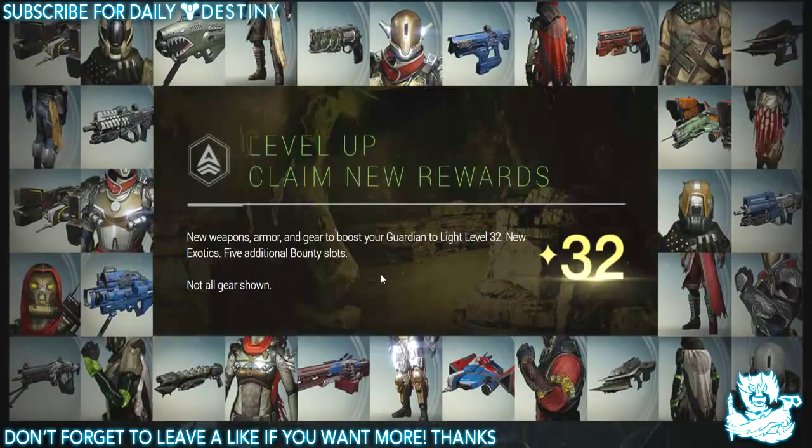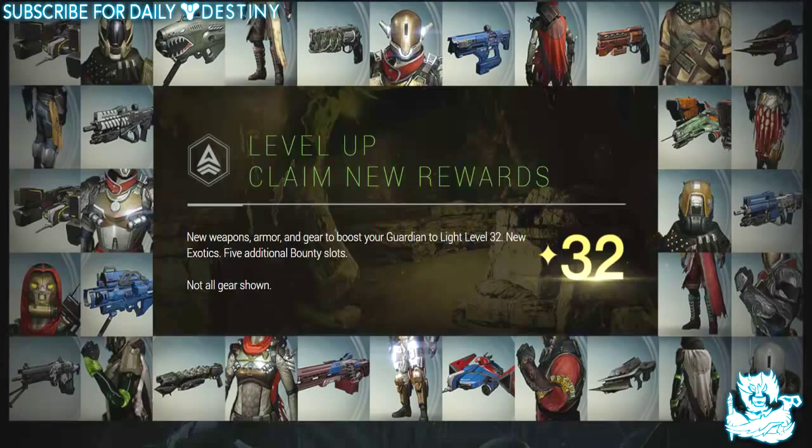In the center of the screen it says 'Level Up — Claim New Rewards': new weapons, armor and gear to boost your Guardian to light level 32, new exotics, five additional bounty slots — not all gear shown. So basically we can level up to light level 32, which would be epic. I still haven't even hit level 30 yet, so it's going to be a challenge to get to level 30 before I can get to level 32, but I'm still pumped for all this.